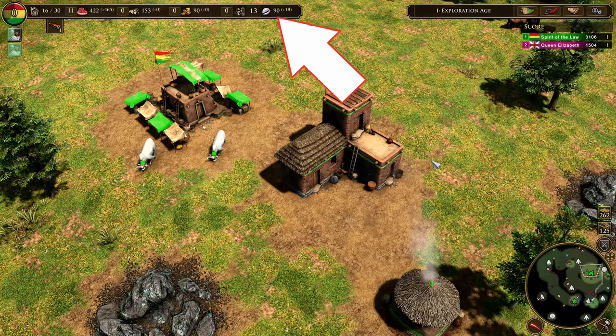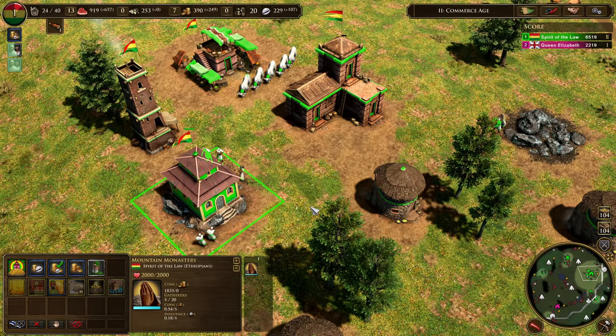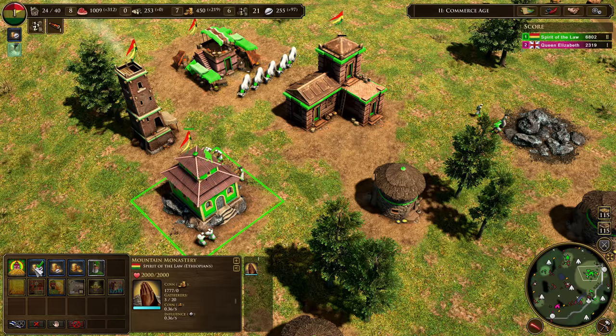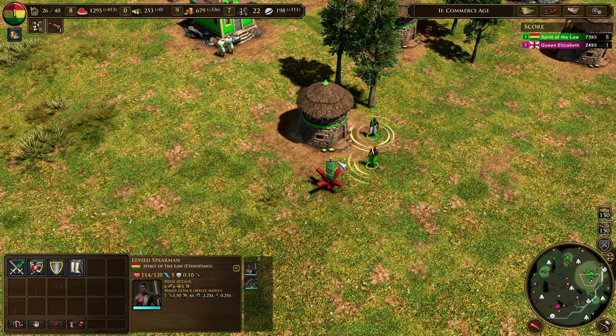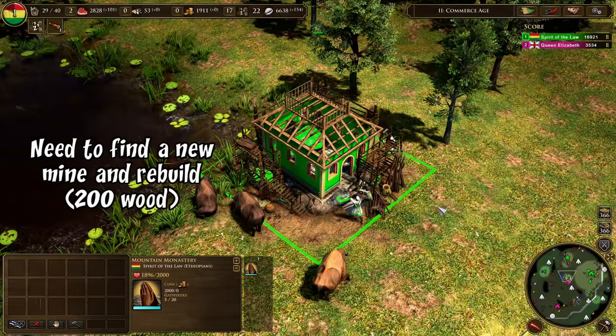Another new mechanic is the influence system. Influence is a resource for the two new civs, passively generated by your cattle at the livestock market. You can also get more with home shipments or by mining it. Ethiopians have a unique building called the mountain monastery, which you build on top of a mine so a percentage of your mining income is paid in influence instead of coin — you can do 50/50, 75 coin/25 influence, or 100 coin, and change it at any time. In my limited experience, influence doesn't help much in the early game. You can use it to train emergency units from houses, but they lose health over time. Influence becomes really useful from the third age onward.